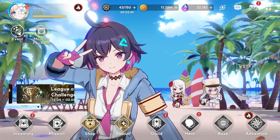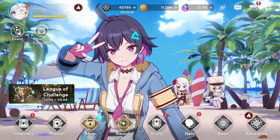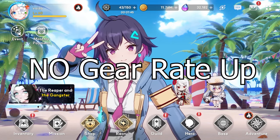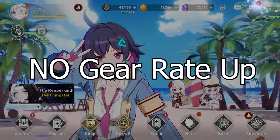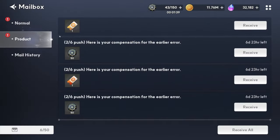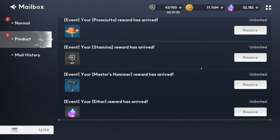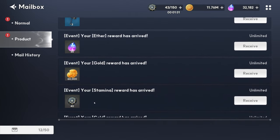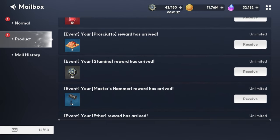That's basically everything you have to do every day regardless of whether there is or not a gear rate up event. Now diving into the specifics for when there is not a gear rate up event: the first thing you want to do is not touch any of the energy you get from the events. You want to save that stamina specifically for only the gear rate up event days — that's the most important thing to note.